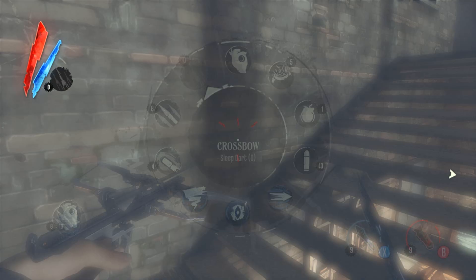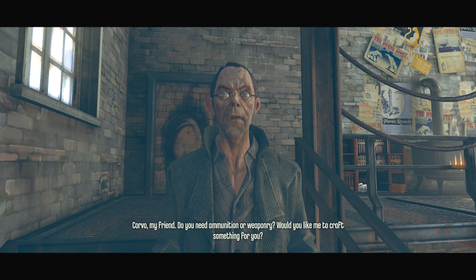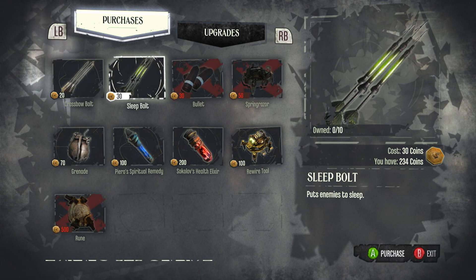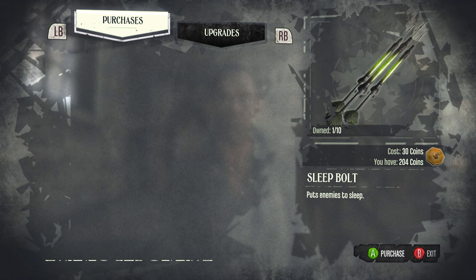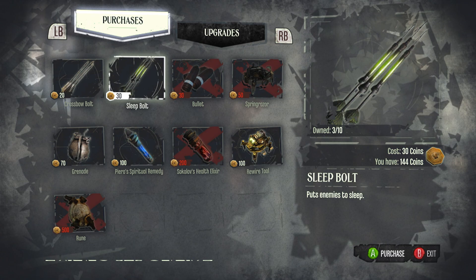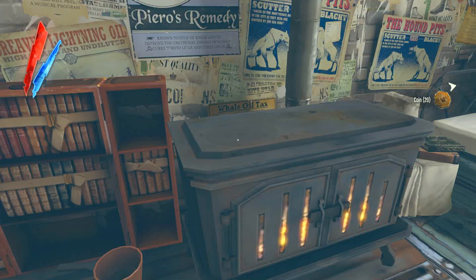Piero offers: 'Corvo, my friend, do you need ammunition or weaponry? Would you like me to craft something for you?' I have very limited funds, man. I'll just buy some sleep bolts — try not to kill too many of the helpers. He gives me a workshop key.